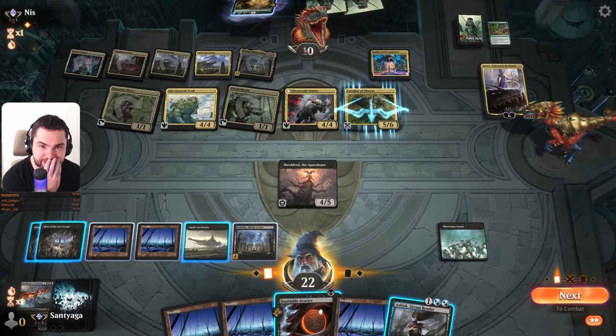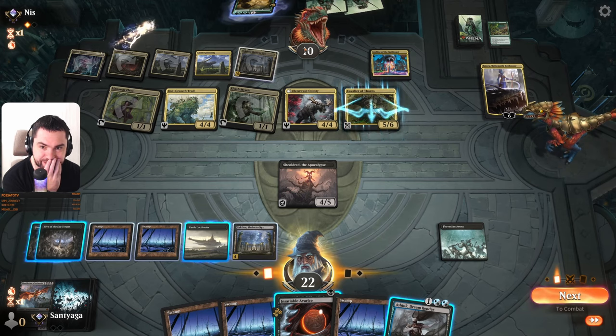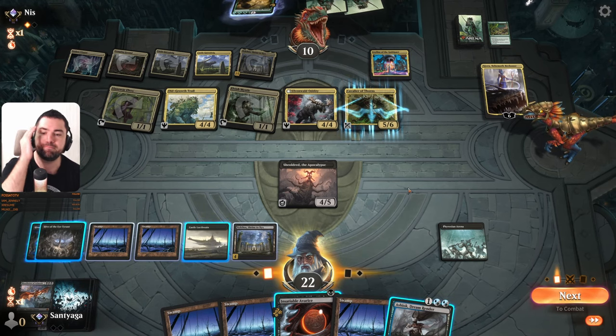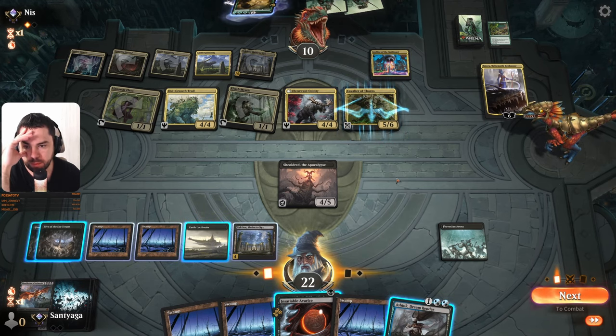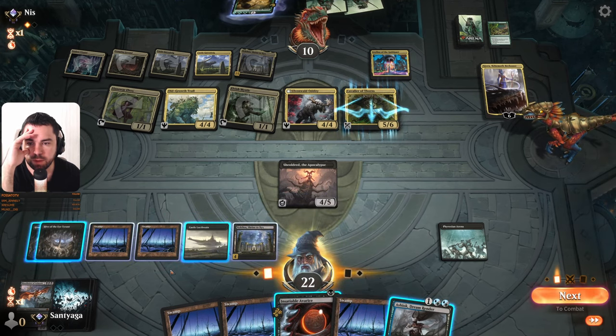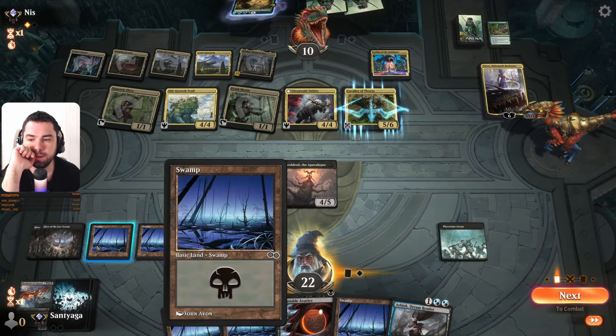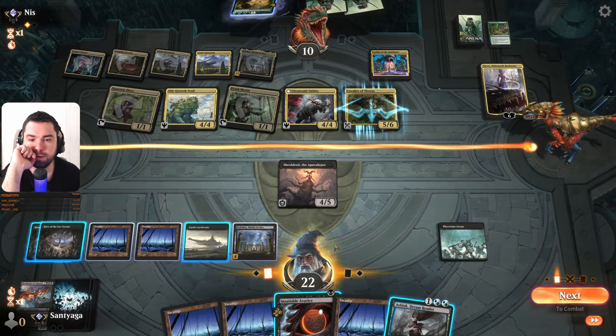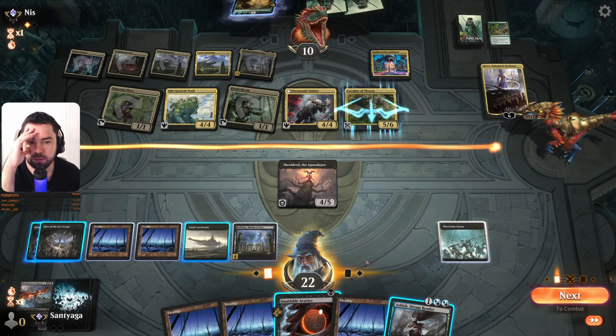So three cards — damn it, it's not enough to kill him. Not enough to kill him. What can we do? We can search for what — three cards, we have four. Rush of Dread, not this turn. We can draw three cards for ourselves.